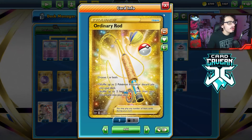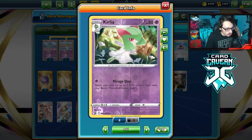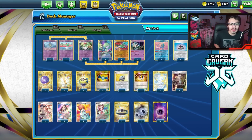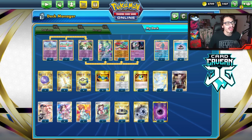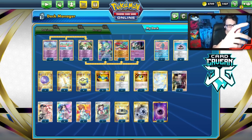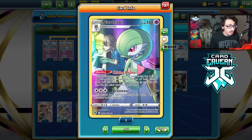I have three Rod in the deck — lots of ways to recover Pokémon. I'm also playing Rescue Carrier to get back Kirlia and Ralts at 80 and 90 HP. Just because Kirlia has a really awesome attack doesn't mean we're not going to play Rare Candy. We still play three candies — Rare Candy is still very relevant. Kirlia's attack is great, but it's only good once. You use it once to set up your board, and then after that you get your other Gallade and Gardevoirs in play via Rare Candy.